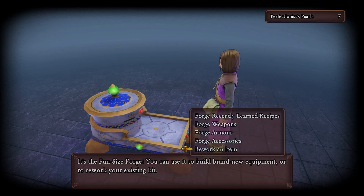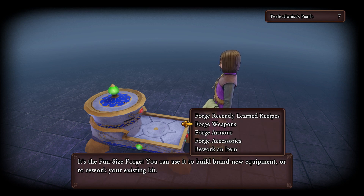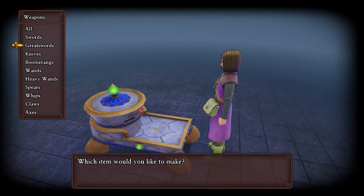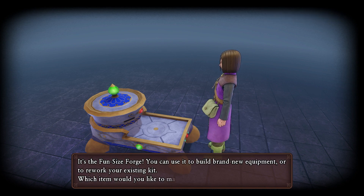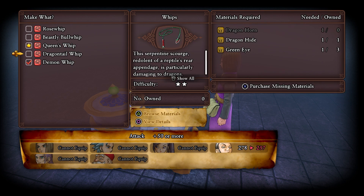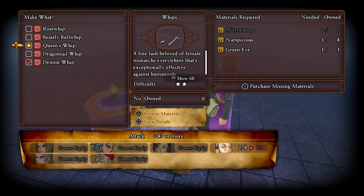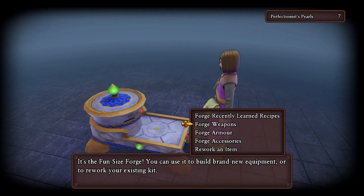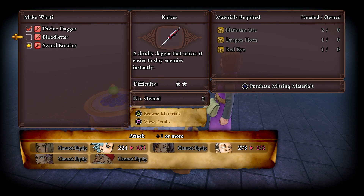Can we rework Hendrik's sword? No, we need 16 perfection pearls. Let's make an item and see what we get - we'll go for a weapon. What do we got for spears? Oh, we already did full fathom. Got the demon whip. We could try the whips, though they're a pain - there are so many slots. Yeah, let's go for the blood letter.